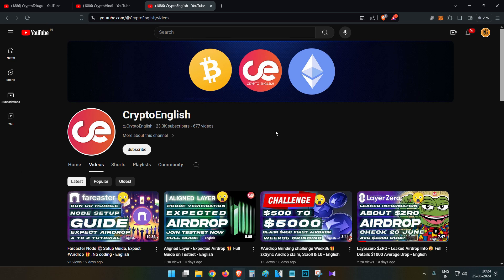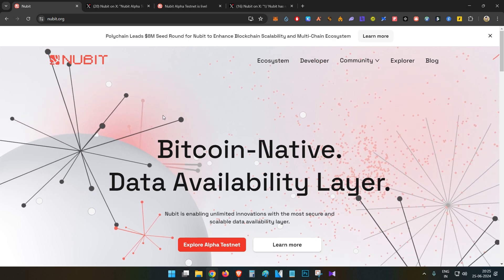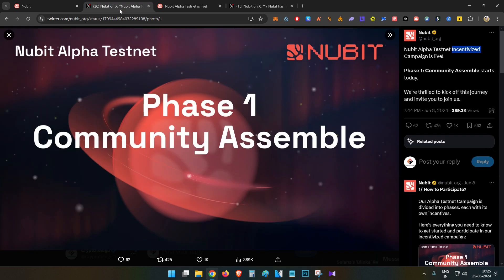The project is basically building a Bitcoin-native data availability layer on the Cosmos ecosystem. Looking at the funding details, they have raised around 12 million dollars in two rounds, led by Polychain Capital. That is a very decent amount of funding. Recently they have announced their phase one and phase two of the community Newbit Alpha testnet, which is going to be an incentivized campaign — meaning they will reward users, possibly with project tokens in the future.